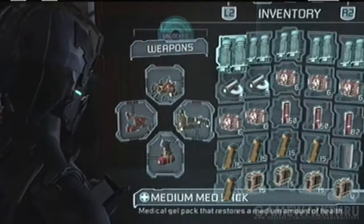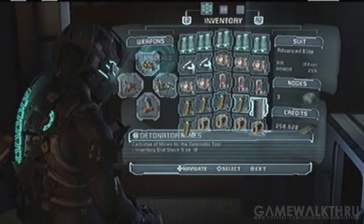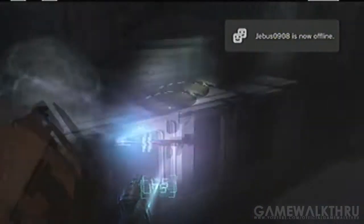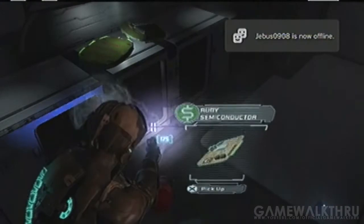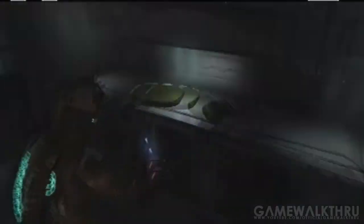Not a lot of stuff in this one. That is all there is for chapter 13. There are other power nodes in this chapter, but they're easy to find. Not hidden at all, like the other two were.